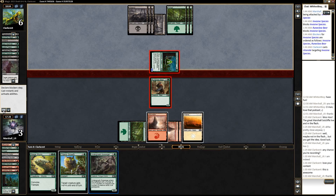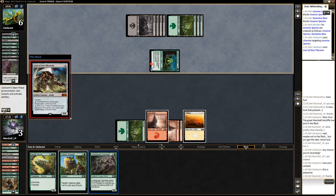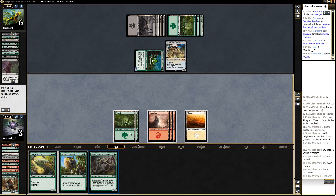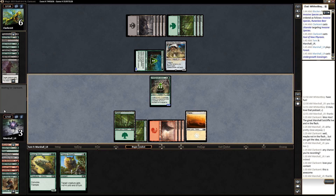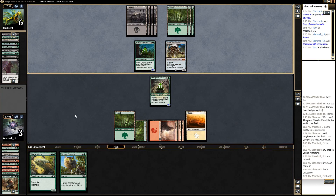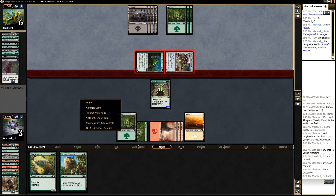That thing has trample — ugh, yuck. We need to draw a two-drop. Yeah, we're dead. If we drew a two-drop there we could chump block this thing, just block the soul, and live. But as it sits, we can't. Good games.